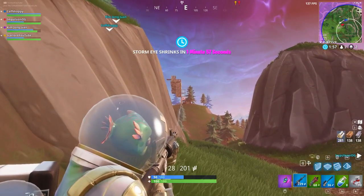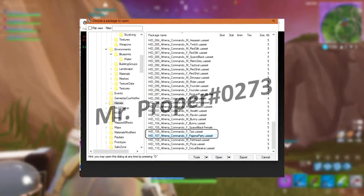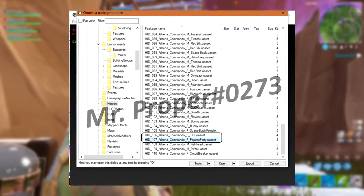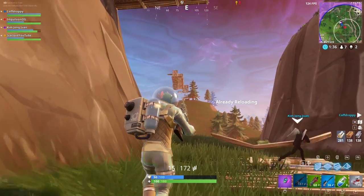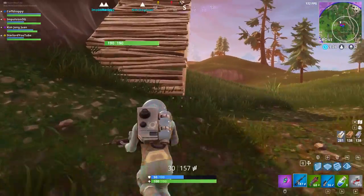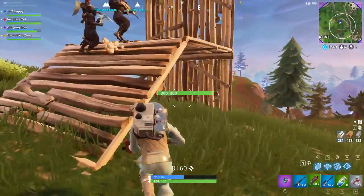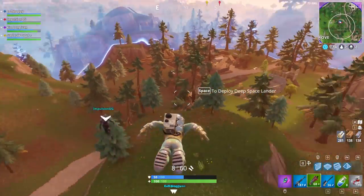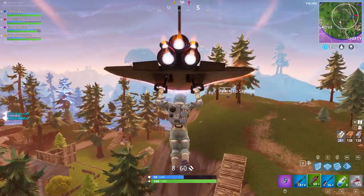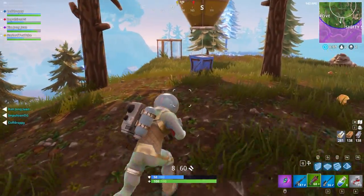I did a video yesterday revealing a couple of new skins found in the in-game files, and it's on screen right now. One of the entries in the files says 'HID 107 ethnic commando female pajama party.' Basically, there's no actual image of this character yet, but it's apparently going to be a female pajama skin variant. We don't have a visual picture to look at yet. This leak comes from Mr. Proper on Reddit, so thank you for diving into the in-game files and finding that.